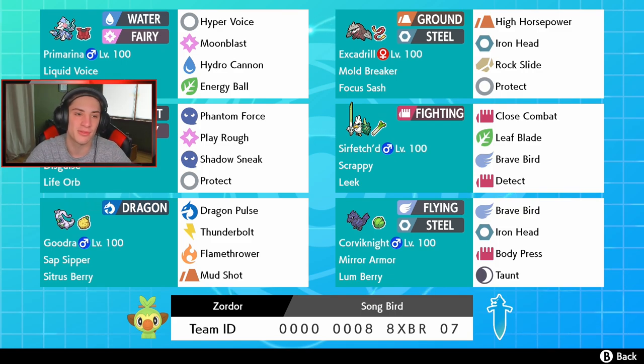Rocking out on this team: we got Primarina in the front spot with Assault Vest and Liquid Voice. She has Hyper Voice, Moonblast for STAB, Hydro Cannon for big water STAB damage, and Energy Ball for nice coverage. Then we got Excadrill with Mold Breaker — it works well in a lot of situations. It has High Horsepower, Iron Head, Rock Slide, and Protect, also on Focus Sash so it doesn't get one-tapped.